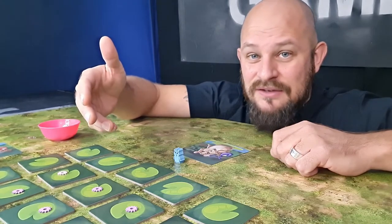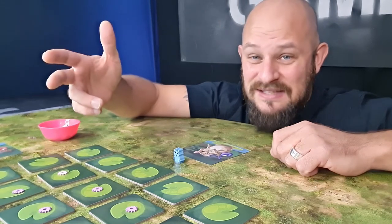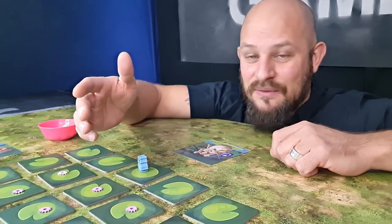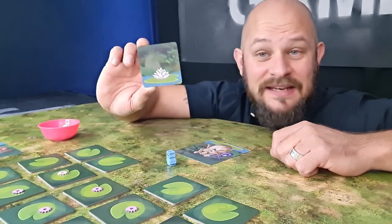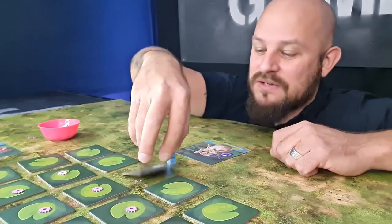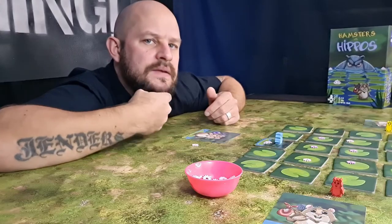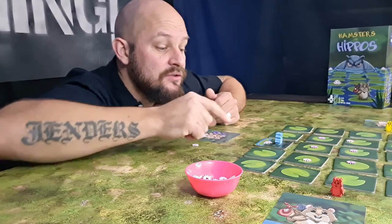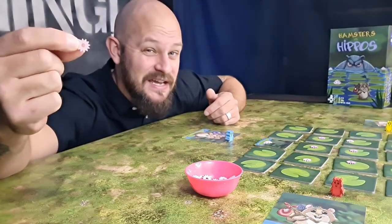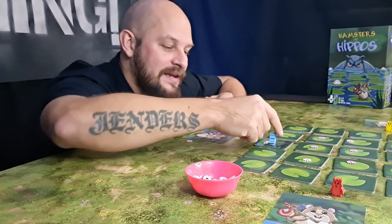If you land on a hippo, they're going to take you and take your flowers as well. For example, I might move one step and flip a tile. I flip this one and I was quite lucky — there is one lotus, which means I get to take one lotus from the supply. Now I have a choice: I can jump back to make sure that flower is safe and secure a point, or I could choose to move another step.